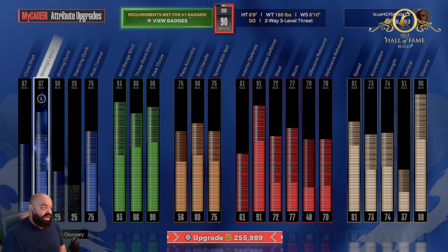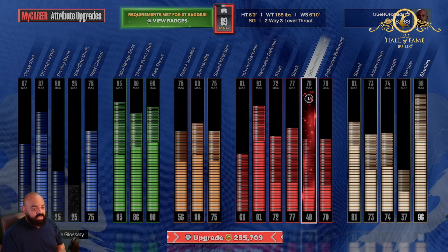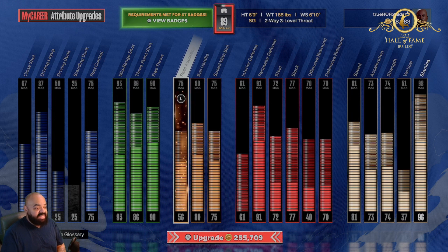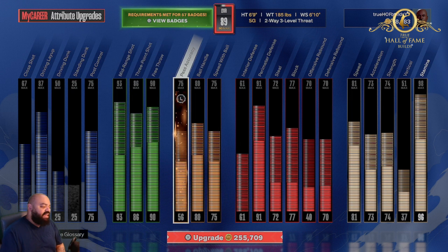Some of you guys may be comfortable with a lower driving layup. The only reason why I put 87 is because I wanted you to have Fearless Finisher on gold. Everything else right here you're pretty much gonna need. You're not really gonna need the passing — 56 passing is more than enough. Y'all seen my Michael Jordan build and seen me get assists out there running point with no passing. Passing is a vision thing — it's IQ. Can you see the plays developing? That's that.